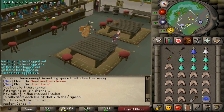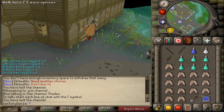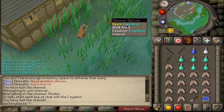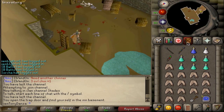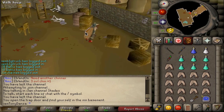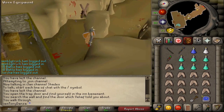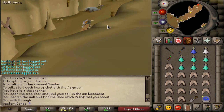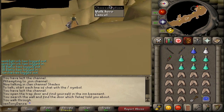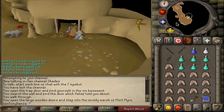Once I'm at Canifis, just go around here. If you don't have this method or ability, the best option is to do the quest that gets you the Ectophial, because that'll let you teleport pretty close to Canifis and walk down. I would recommend either doing Shades of Mort'ton, which is probably the fastest method, or this house-teleport method — though it does require quite a few quests. Shades of Mort'ton is probably the best overall method.